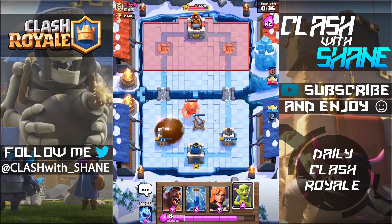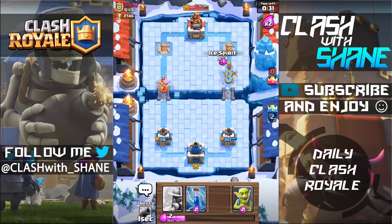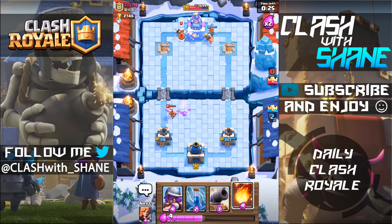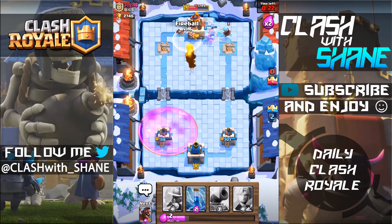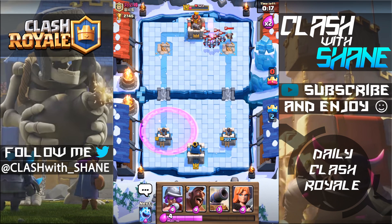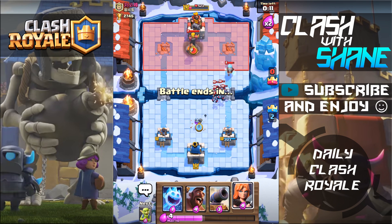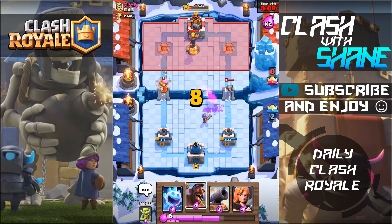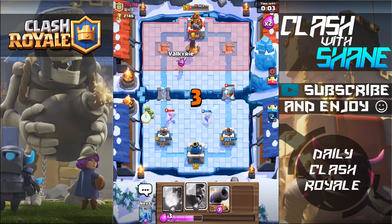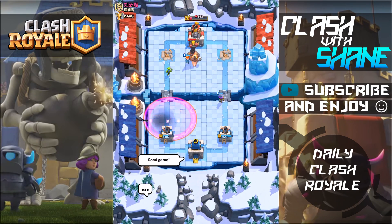I'm trying to focus on winning this battle because I'm trying to make it to Legendary Arena — this is getting serious. I'm feeling pretty safe with a two crown lead. Maybe we can three crown this level 9? Zap all this — one more hit hog rider — no more hits on that tower. Is he seriously worried about being three crowned? We do get the two crown victory. Definitely okay with that — hit him with a good game.